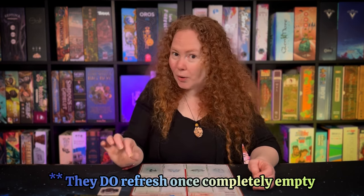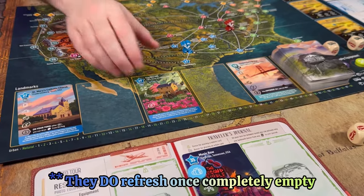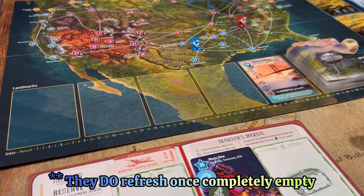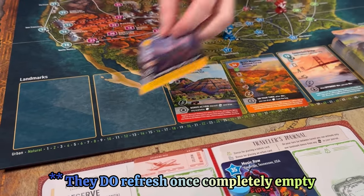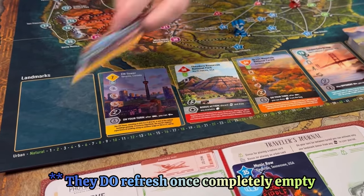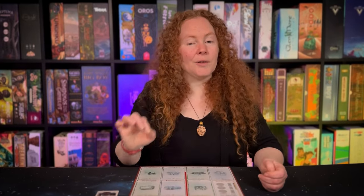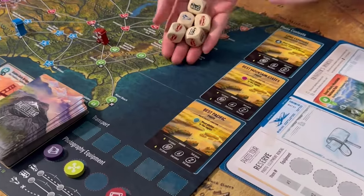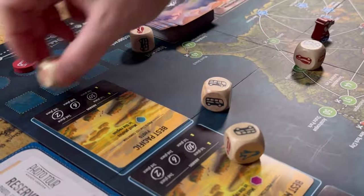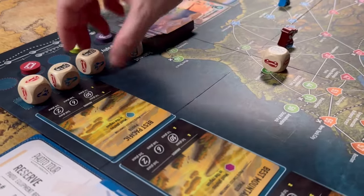One important thing to be aware of is that the cards, the travel dice, and the photography equipment do not refresh on their own. So as they are taken around the table your selection decreases. However, anyone on their turn can use a free action to refresh any one of those by paying a resource — either a photography equipment token or a card. You can refresh just one, two, or the entire row.